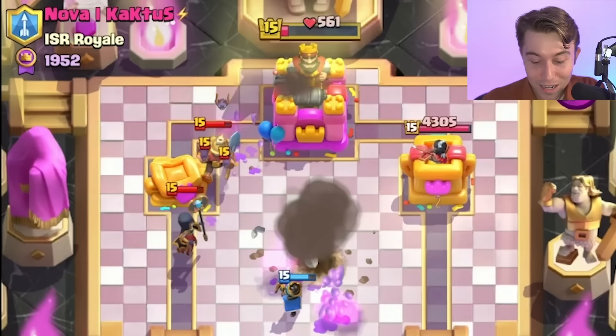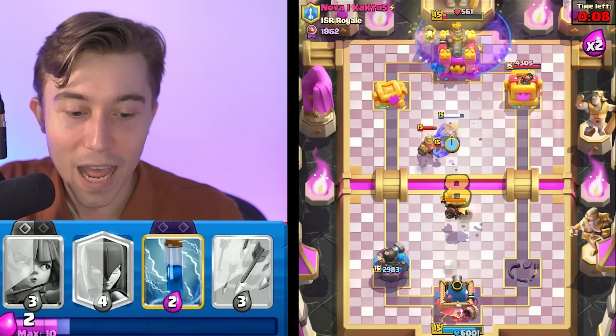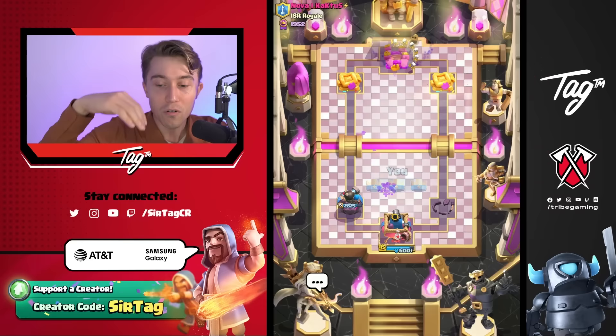I'm going to three-crown him. I'm going to go in for a Graveyard with the Bowler in the middle, and the Bowler is going to tank for the Graveyard Skeletons. All we have to do is go for Arrows — not Zap, because the Zap resets the King Tower from targeting on top of the Bowler onto the Graveyard Skeletons. So I'm so stoked to collect the win there.